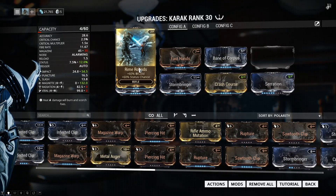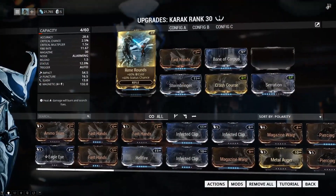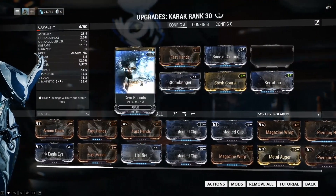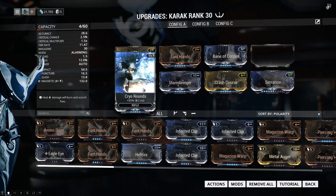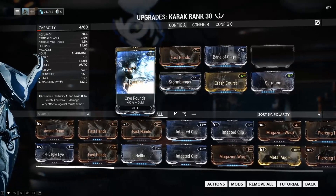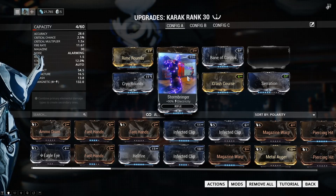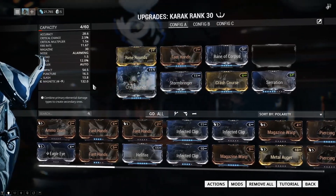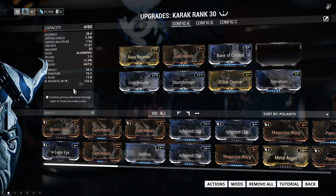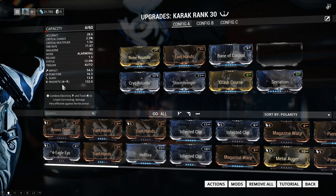Now we've got these three mods right here. They are some of the most important mods in this build. Basically, we're looking at two mods — a cold mod and an electricity mod. When a cold mod and an electricity mod join together, they create a secondary element called Magnetic.